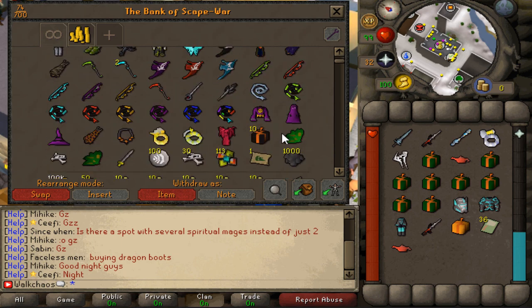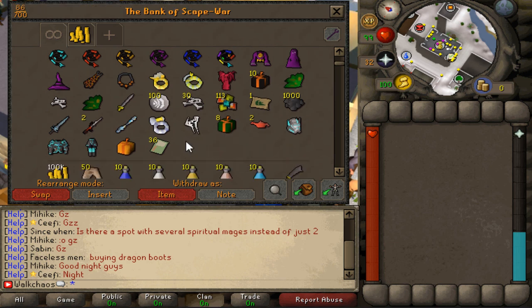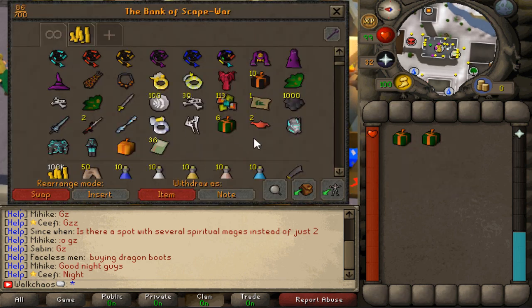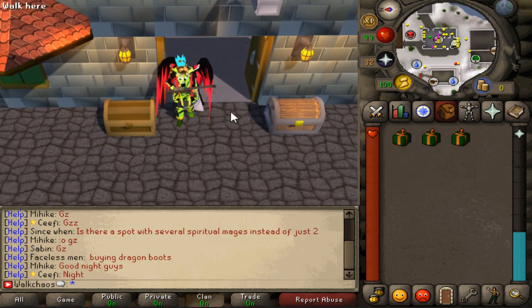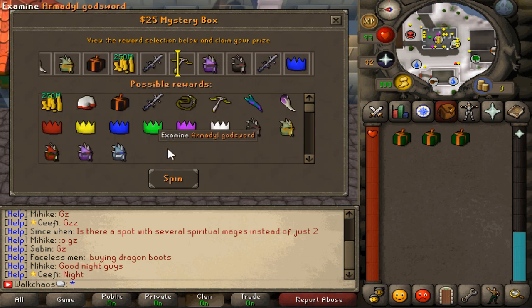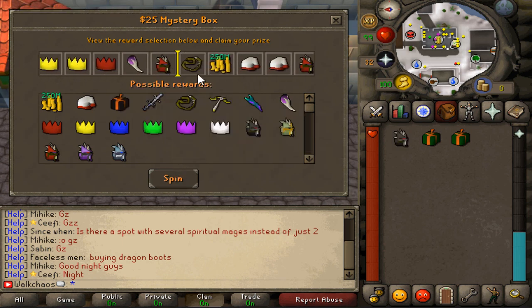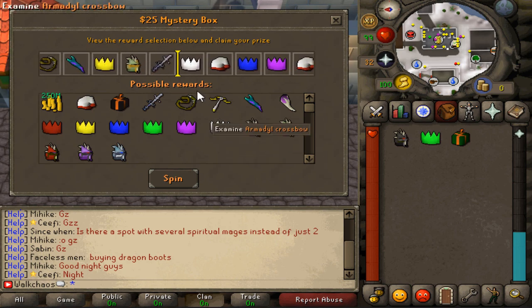With the custom items, all the grinds are much easier — it's more of a farming thing rather than needing to sweat for a kill. Now let's showcase the giveaway items! We're giving away three $25 mystery boxes to three lucky winners — like the video, comment your name below, and subscribe. The possible loot includes a 50-dollar mystery box! I just got a black slayer helmet — not too bad. You can also get party hats, which are cosmetic but have big value.